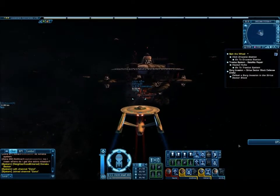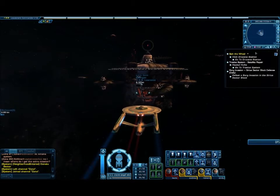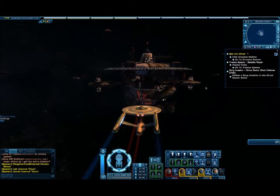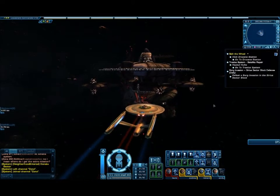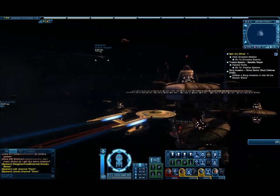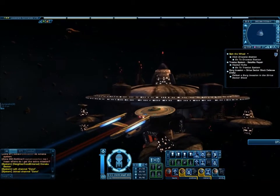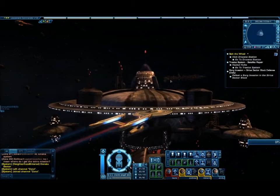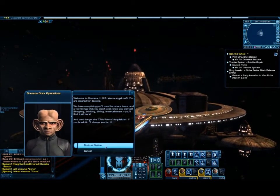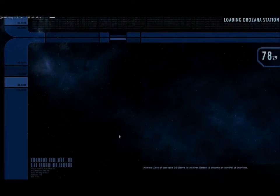I'm just going to go here. It's a nice big ship — it's kind of weird, it looks a bit like it's thrown together, sort of. But it's designed to look like something. This is run by Ferengi, isn't it? Drisana, I'm here. Dock at the station. This is going to have me appear at the station. Because it's sort of a mission orientation, I think my entire crew will be with me.